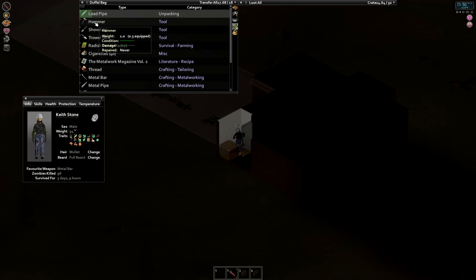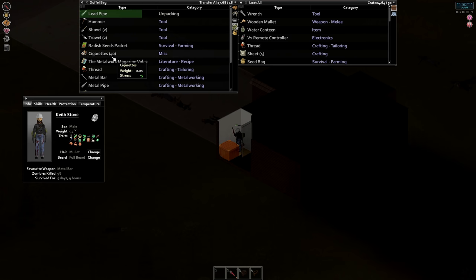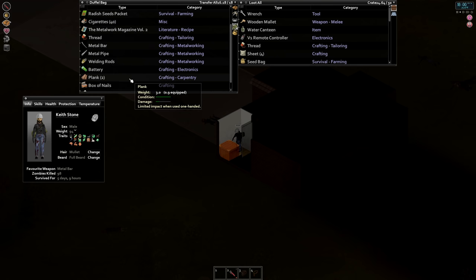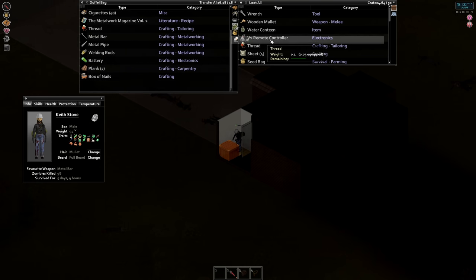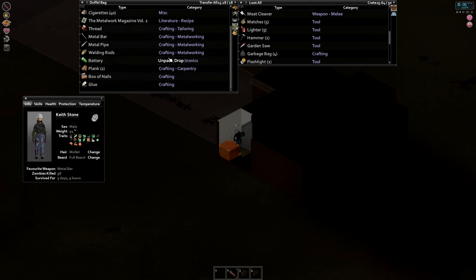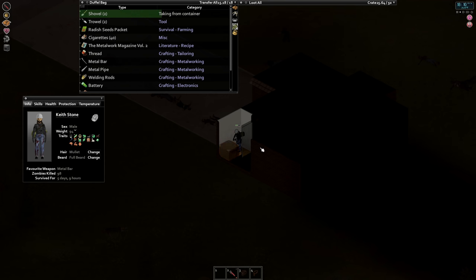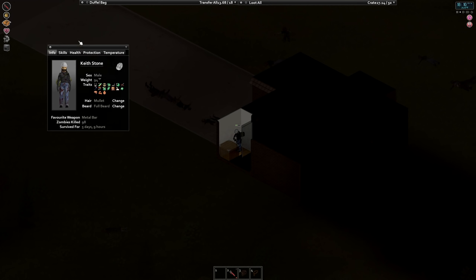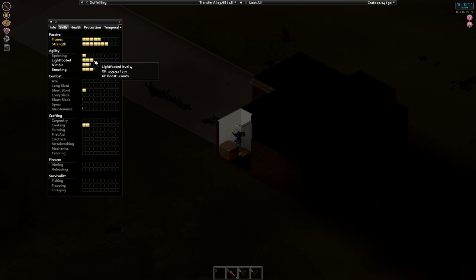We'll unpack the hammer - two shovels, two trowels, radish packet, metalwork magazine can go up top. Metal bar, metal pipe - the planks, box of nails, glue. I'm gonna go do some boarding up with these windows to get these windows protected. We have enough planks to get one board on each window hopefully. Let's take a look at our skills - I heard something level up. Was it probably sneaking? Short blunt, maintenance, carpentry.